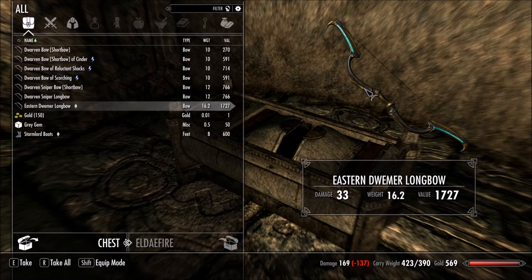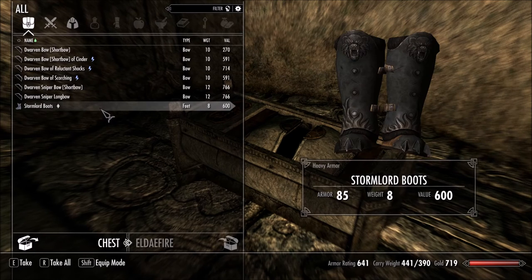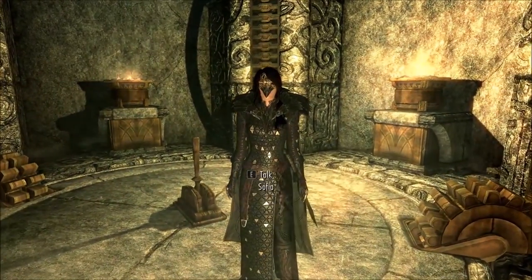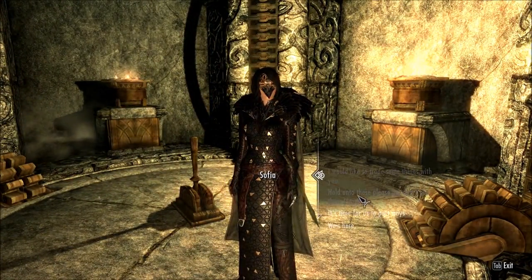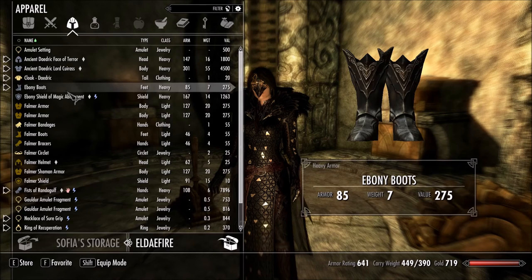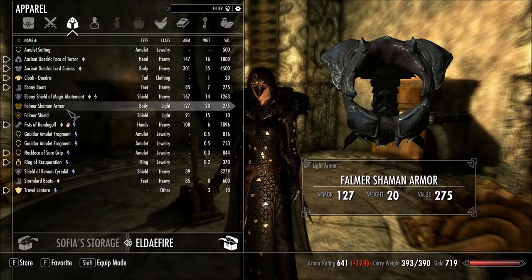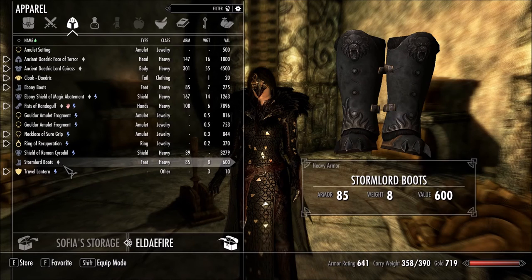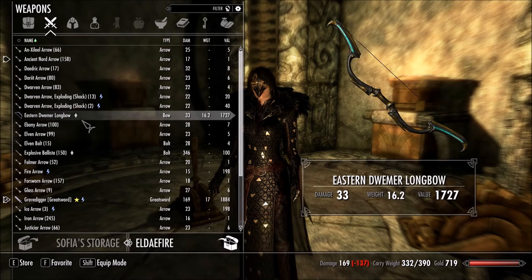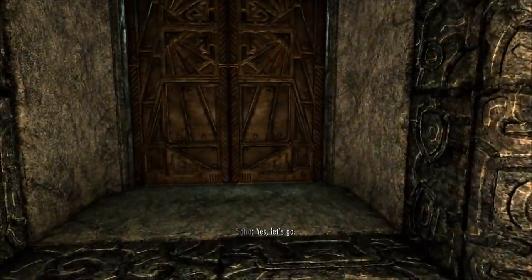Oh, I like that Eastern Dwemer Longbow — that thing looks sick. We pretty much rocked the Huntsman, but there are the Grey Jim and the Storm Lord Boots. It's time to get serious. I forgot she had that Warchief stuff when I was dropping off stuff earlier. You take all this Falmer junk and the Daedra Halberd. You get that longbow. I've got like 80 pounds of carry weight — I need to get that up.